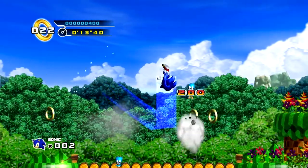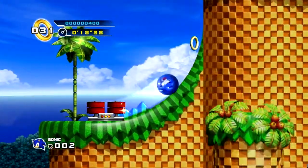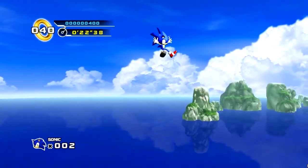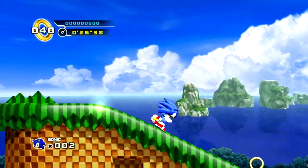Splash Hill Zone is the obligatory Green Hill Zone clone that virtually every single Sonic game has always had. It was Emerald Hill in Sonic 2, it was Angel Island in Sonic 3, it's Splash Hill in Sonic 4.